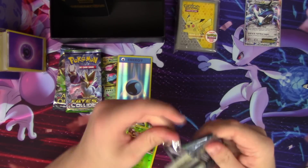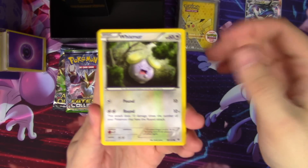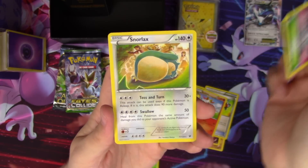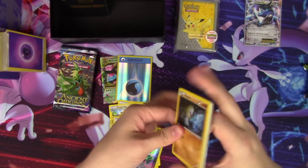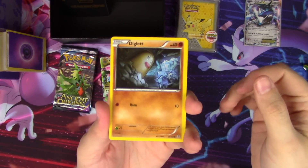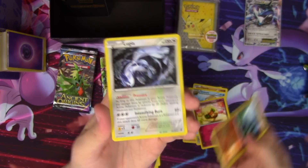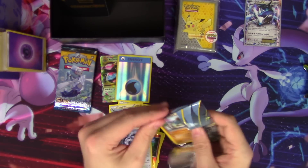Fates Collide — come on, give me one of those Eevee or Lysandre full arts. We pull Weezing, Fennekin, Vullaby, a Larvitar, Cottonee, a Net Ball, Bronzong, an N — I'll take an N — Chaos Tower reverse, and a Snorlax regular rare. Second Fates Collide gives us Diglett, Carbink, a Burmy, Bronzor, Binnacle, Zygarde, Omanyte, Whimsicott, a Riolu reverse, and a Lugia regular rare — one of my favorite regular rares from that set. I just like Lugia.